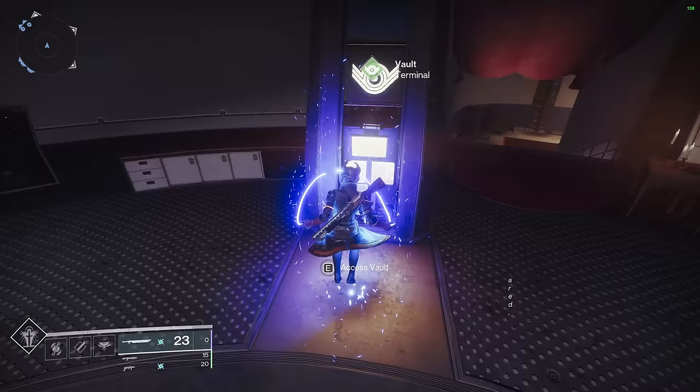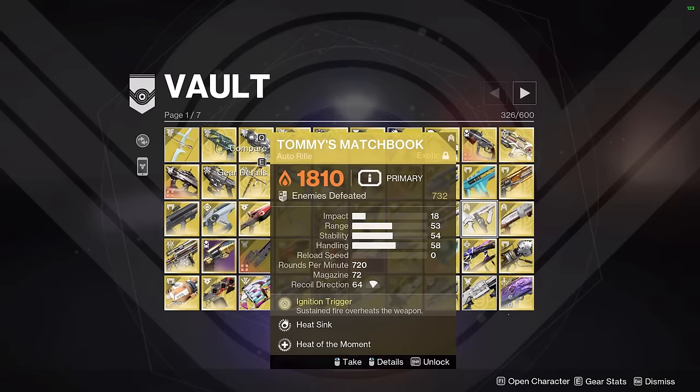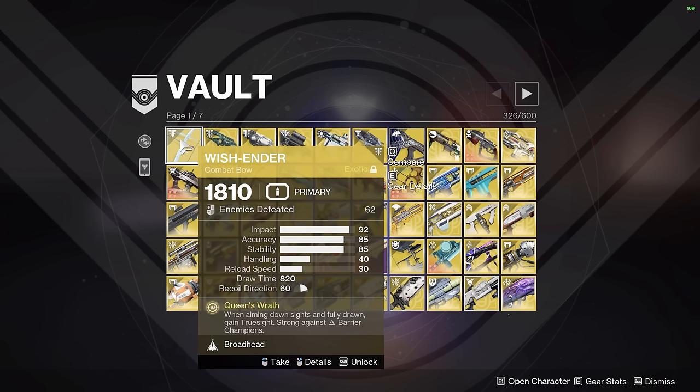Let's start off with exotic weapons. A disclaimer: a lot of the exotic weapons in my vault are actually exclusively for a GM build series where I make an exotic build for every single exotic armor piece in the game. For example, Tommy's Matchbook is on the Actium War Rig build for Solar Titan. Starting from top left, you might be wondering why my Wishender has so few kills. I generally prefer Arbalest in GM content with Barrier Champions. Wishender is good for solo content, which is why I've chosen to use it in some of my GM exotic builds, but it's probably going to be dismantled once that series is over.